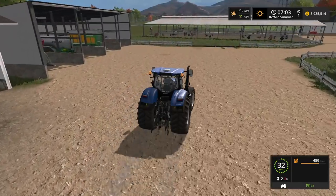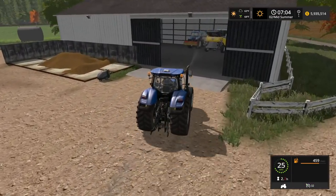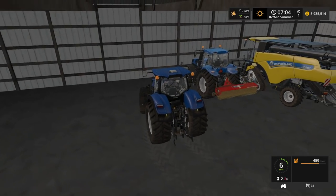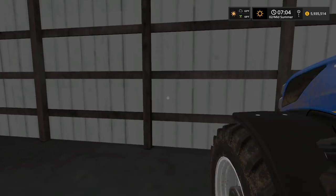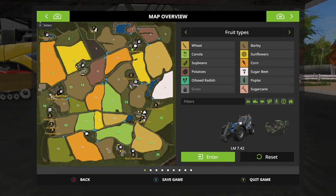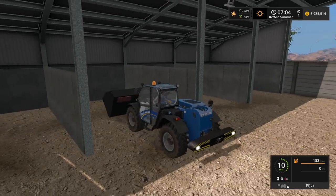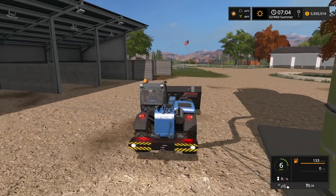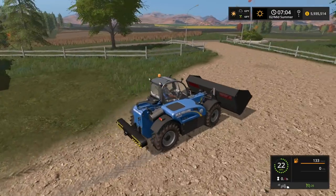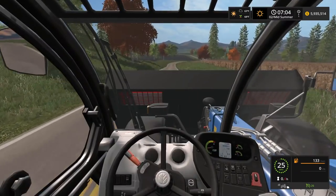HDR rendering — high dynamic range, which has to do with colors and textures — and PBR, physically based rendering, are being used in the game to make it look as real as possible. Every version of Farm Sim has gotten better and better, and they're using new techniques to make it look, feel, and just be better. Birds have now been added, and sometimes they will follow your seeder around the field. Pretty realistic.